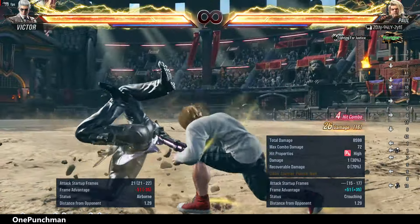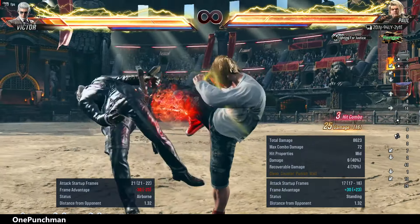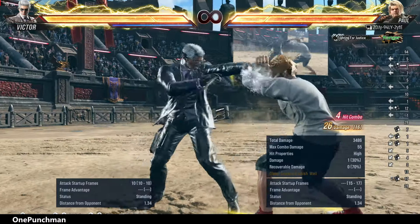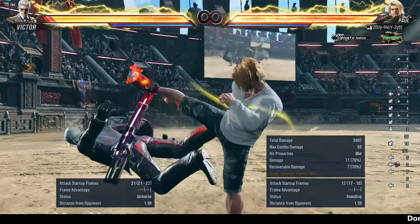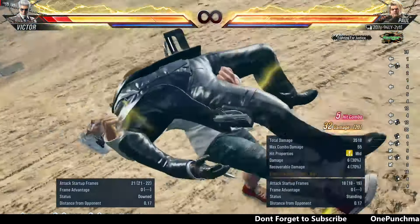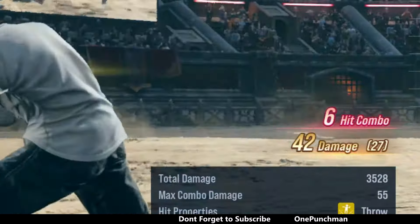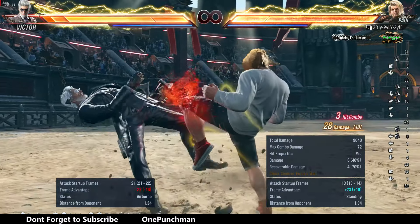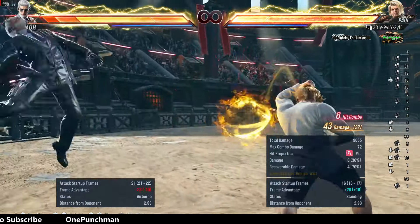Doing while standing 1-2 to sway cancel is easy here and can give you 42 damage. Or you can do that combo with triple forward 2, which becomes easier if you do too many hits. If you can do while standing 3 easily, then this is the perfect 43 damage combo for you.